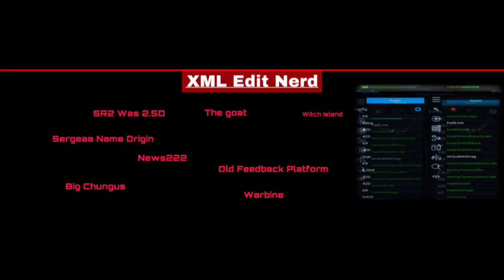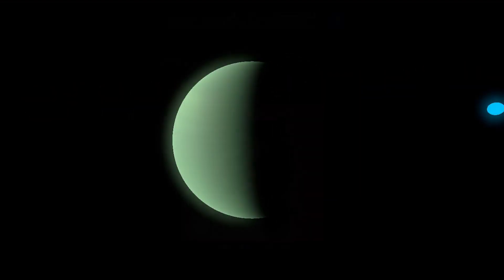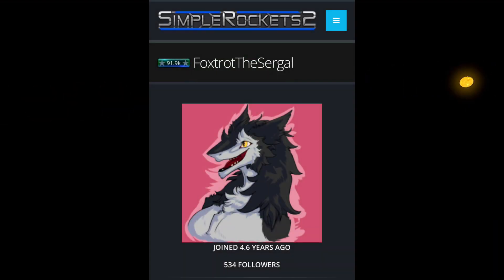Sergeia is a planet in the modern Juno system. The planet was named after Foxtrot, who has and probably always will have the most points on the SR2 website.